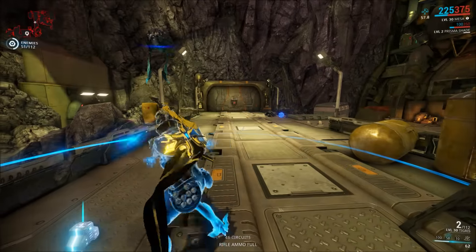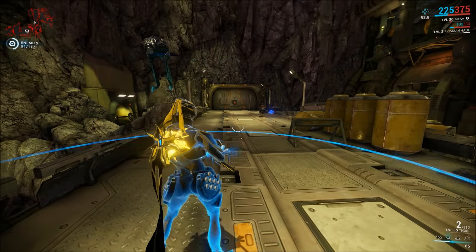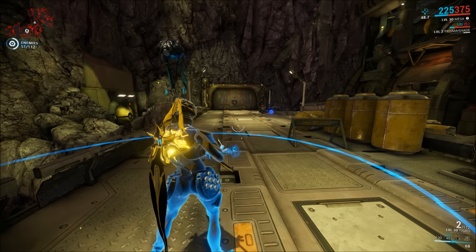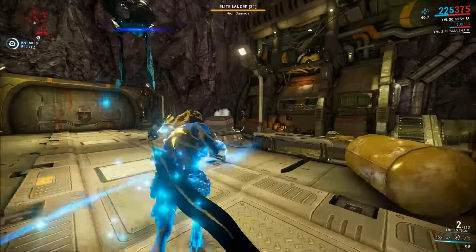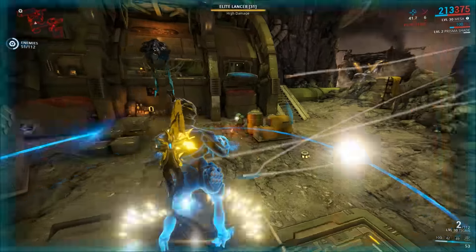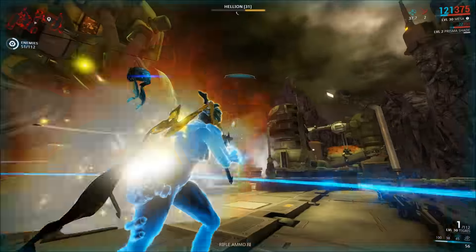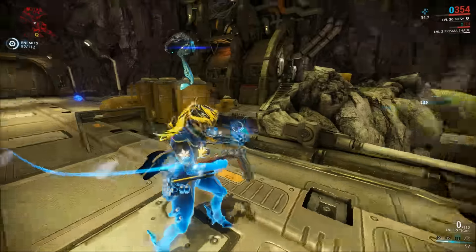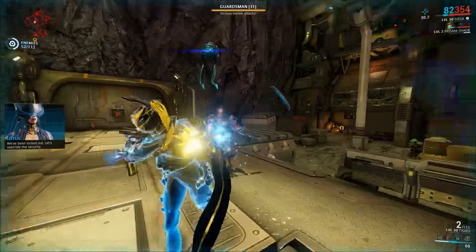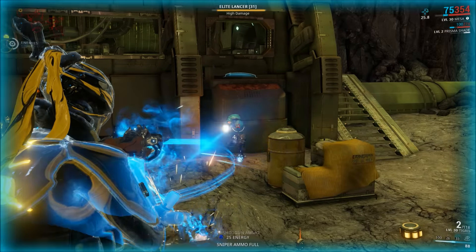That's why I prefer shotguns with Mesa at this point. Previously I would prefer weapons like the Boltor Prime that just do really high raw damage. With Shatter Shield up you can kind of just let enemies shoot you and it really won't do much, even at level 31. You do need to get rid of rocket enemies because AOEs still affect you, but generally regular fire doesn't affect me too much.